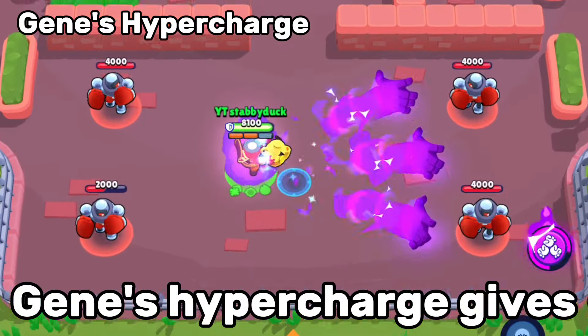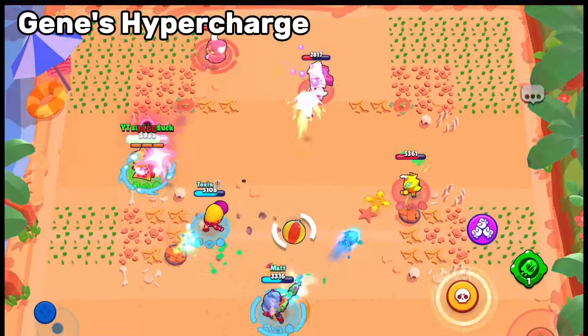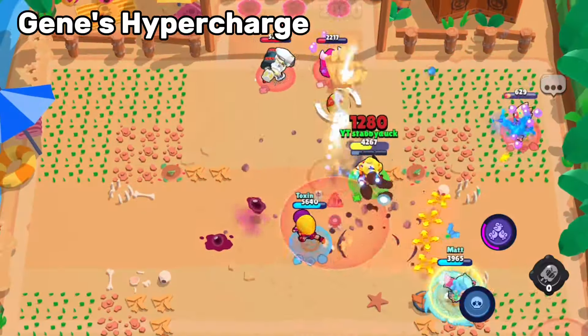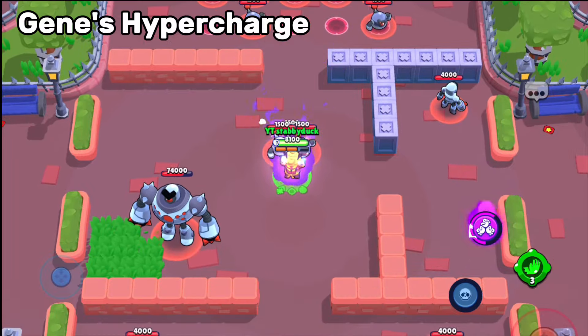Let's talk about Gene. Gene's hypercharge gives him two more magic hands during his super, making it split out in three different directions. This gives three times the chances to connect that game-changing pull Gene is known for. The hypercharge is really good, but Gene's super is easily countered by things such as spawners. For that reason, A tier.